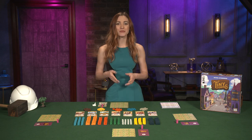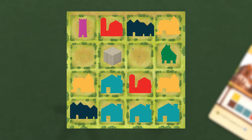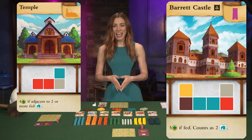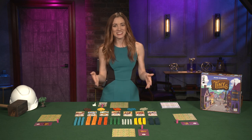In the end game, players remove all remaining resource cubes from spaces on their boards, and empty squares are worth minus one victory point each. Add up the points from buildings, the monument if they managed to build it, and subtract any penalties. The player with the highest score wins. And that's Tiny Towns.